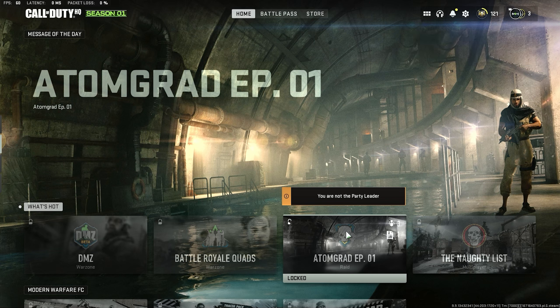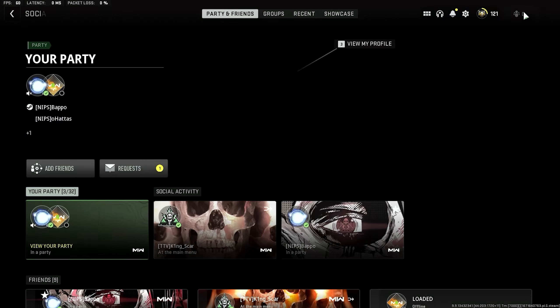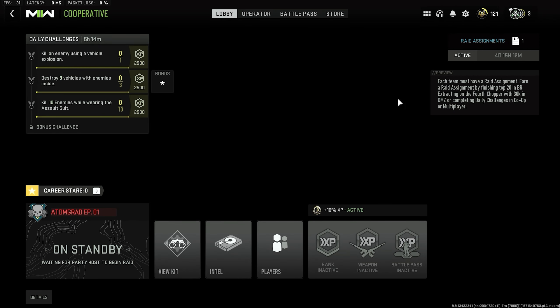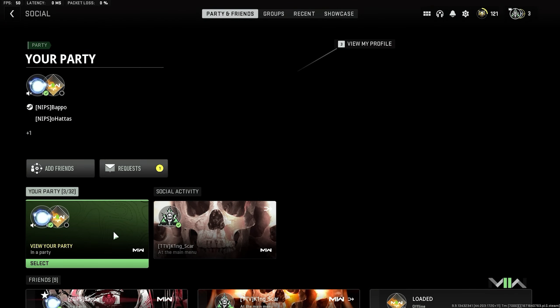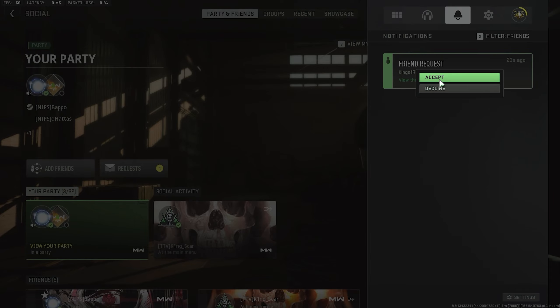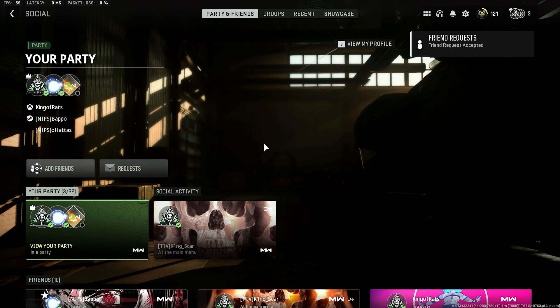Send a friend request. You should have seen whenever Chris first booted up Call of Duty — he was like, 'What should I make my name?' He said that in the group chat. Oh, 13 percent.